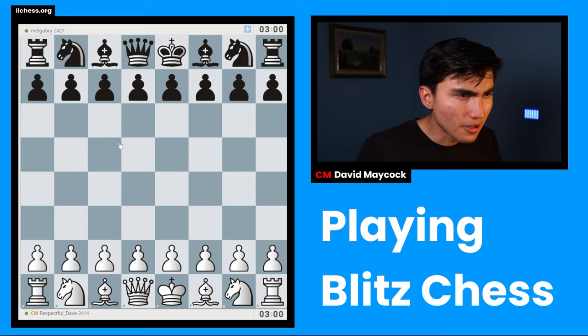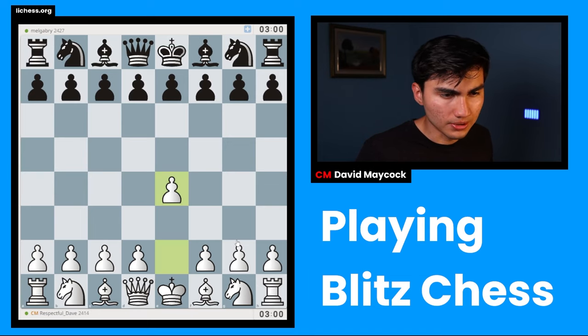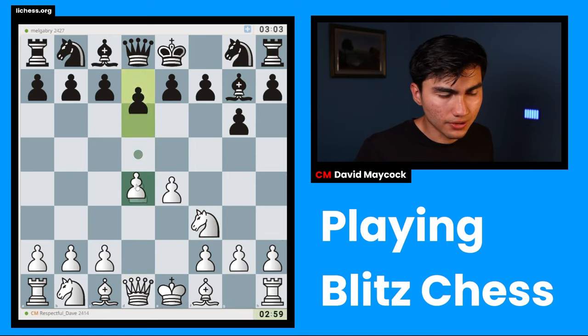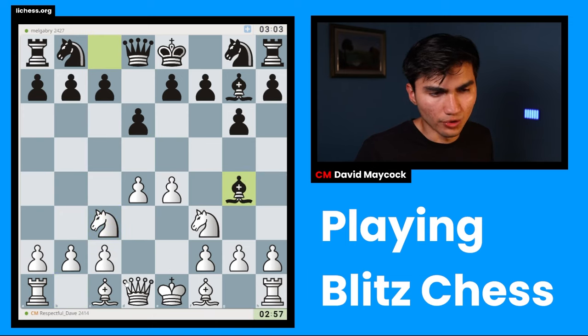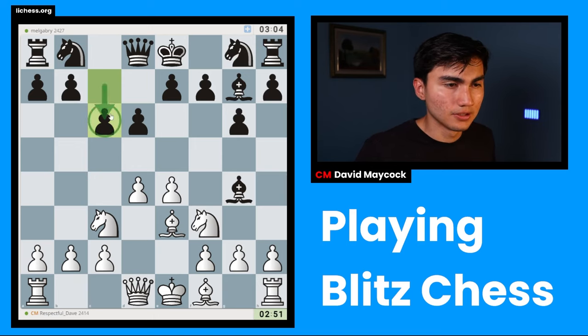We found the game — we're playing against Melgobry with the white pieces. We're going to play pawn to e4 and try to get our pieces out. Knight f3, g6 — this is called the Pirc Defense, also known as the Modern Defense. You don't want to worry too much about memorizing the names of these defenses; understanding them is more important.